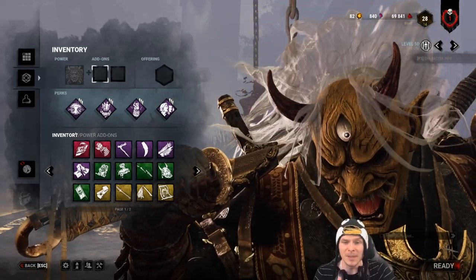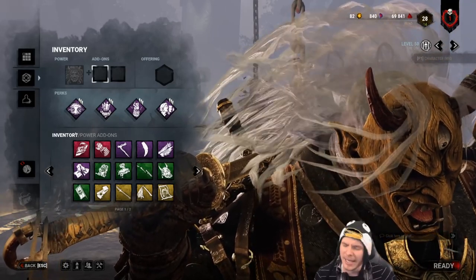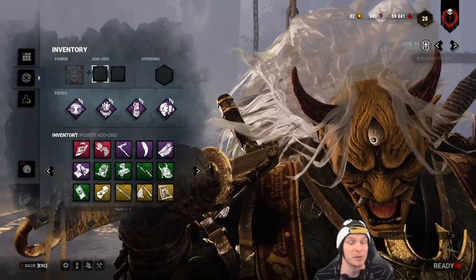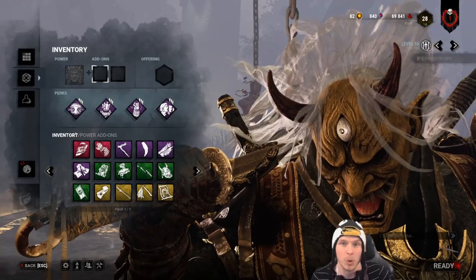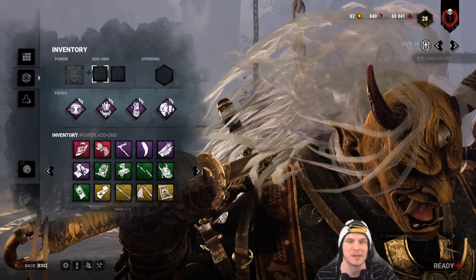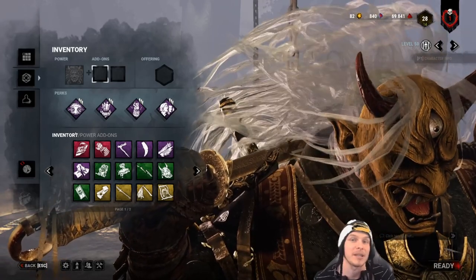Oni always needs his ability fully enraged — his hand will glow and you'll hear that drum sound when he can activate. As a survivor, Oni cannot see blood orbs while his ability is activated, so if you're leaving blood in one area and hiding with Iron Will, he won't see the blood cluster and know you're nearby. He has to be within approximately 6-7 meters to see blood. However, if he's walking and sees a cluster of blood in front of a locker, he'll likely assume you're inside and play around that.